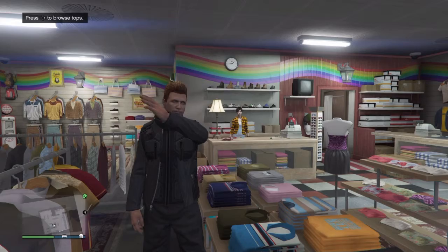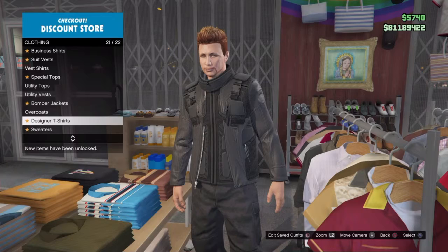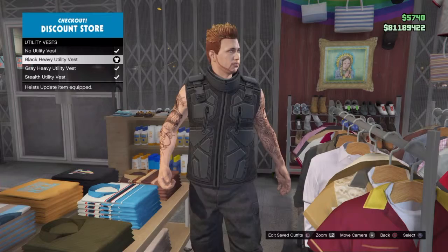Alright, now I'm going to show you the other glitch. This one shows you how to get a kind of glitched-out utility vest. You want to go to a clothes store, go to your tops, select utility vest, and put on whichever utility vest you want — I already have one on.